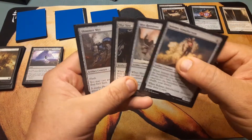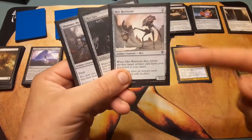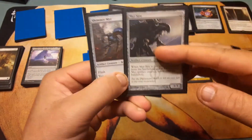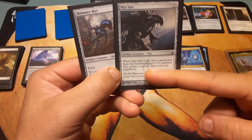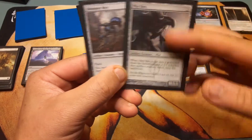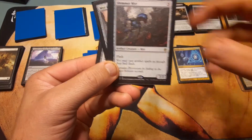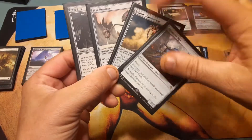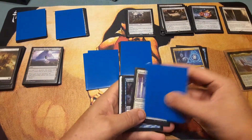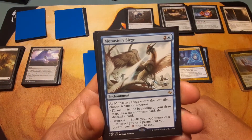Artifact creatures: Solemn Simulacrum — the sad golem, a good staple. Myr Retriever: when it dies, return another target artifact card from your graveyard to your hand. Myr Sire for two: when it's put into the graveyard from the battlefield, put a 1/1 colorless artifact creature Myr token onto the battlefield — so if it dies you get another one. Shimmer Myr with flash: you may cast artifact creatures as though they had flash, so they can come in at any time.